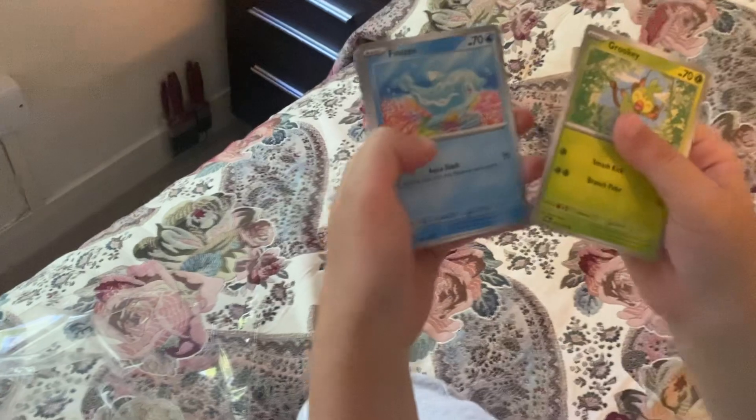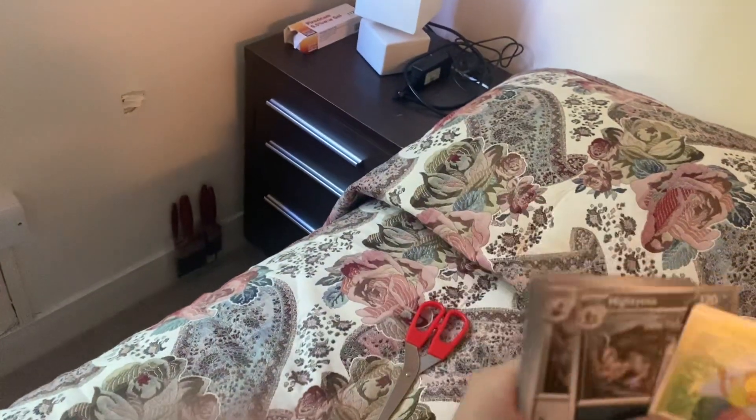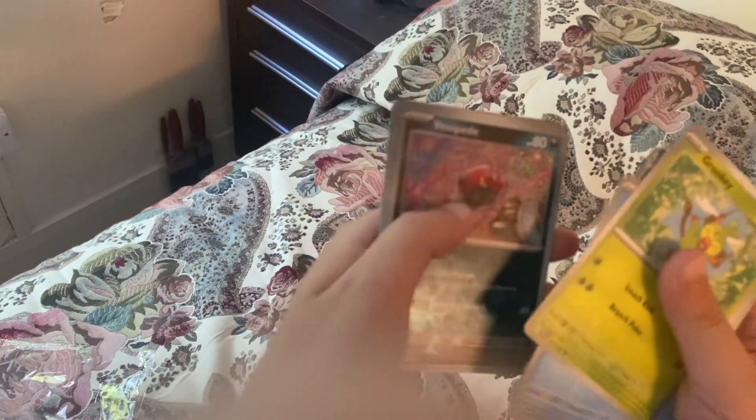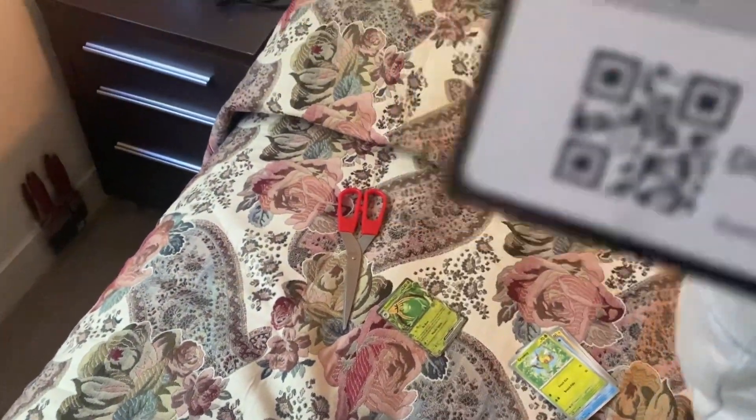Okay — Rookidee, Wattrel, Litleo, Milcery, Ribombee... I think we got something. Venipede — can you see that right there? Let's see what card it is. Sinistea ex! I've never seen this Pokémon before. And then after that we've just got an energy card. Sinistea ex, then basic energy, and the go card.